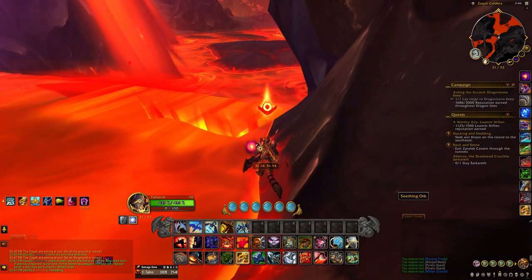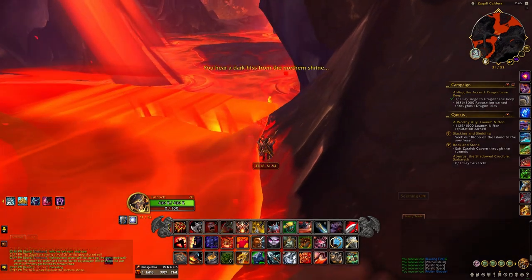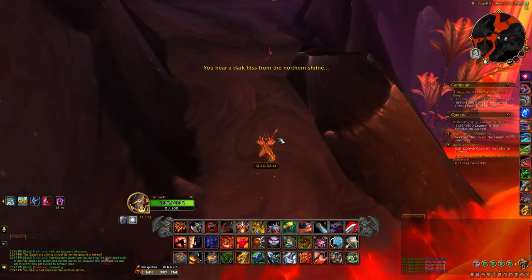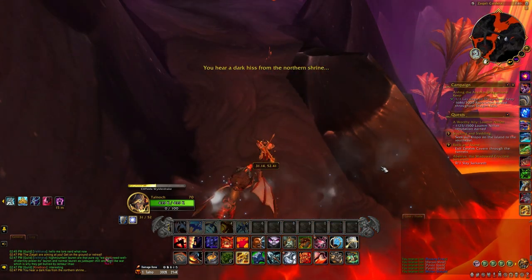Once you've actually found them — they are a little hidden — you'll get three of the buffs. You'll get the message: "You hear a dark hiss from the Northern Shrine." That's the Northern Shrine in Zakalia Caldera.